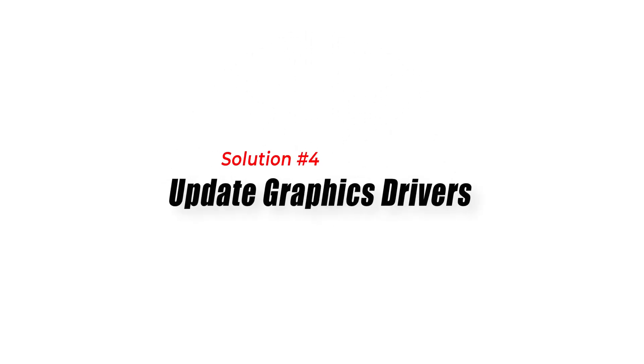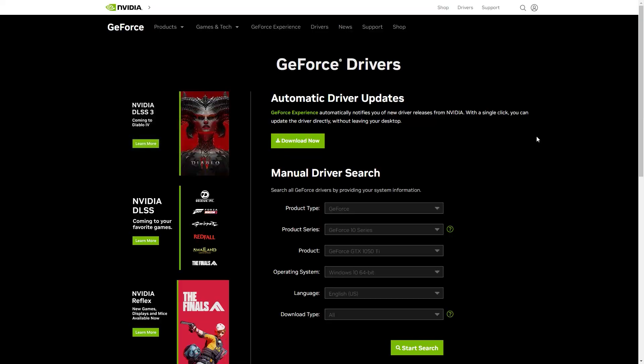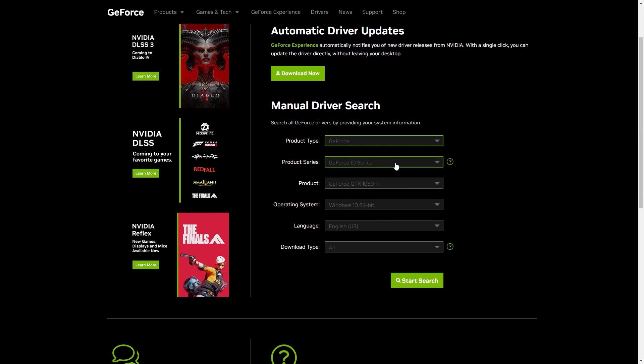Solution 4: Update Graphics Drivers. Outdated graphics drivers can cause problems with launching games. To fix this issue, you should update your graphics card drivers to the latest version. You can do this by visiting the website of your graphics card manufacturer and downloading the latest driver for your card.